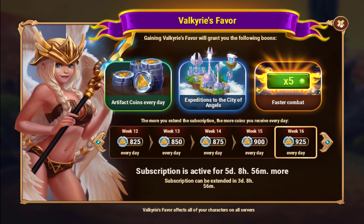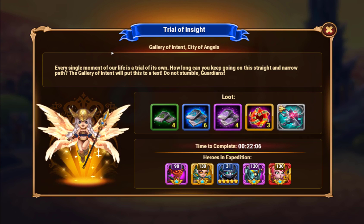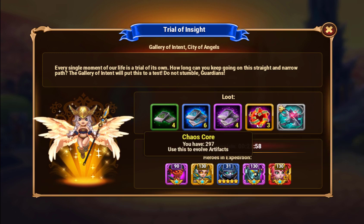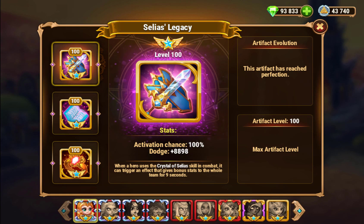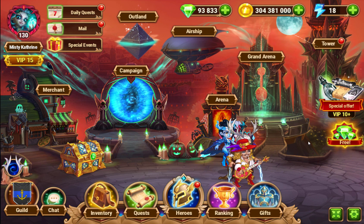This adds up very fast. You also get Special Expeditions, which are called Trials. You'll get to do two of these a day and they take three hours to complete. The nice thing about these is you are guaranteed to get at least one Chaos Core per each of these. Chaos Cores are super important for evolving your artifacts. To max out a single artifact on a hero, it costs 121 Chaos Cores and 90,000 artifact coins to buy all the shards. Max evolving all three artifacts will take 270,000 artifact coins and 363 Chaos Cores total. So being able to get those extra artifact coins and extra Chaos Cores a day by subscribing to Valkyrie's Favor is super important in evolving your hero's artifacts.